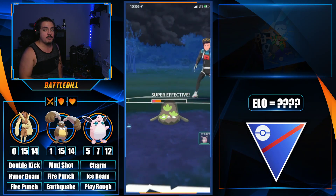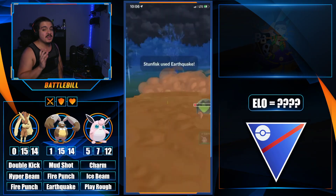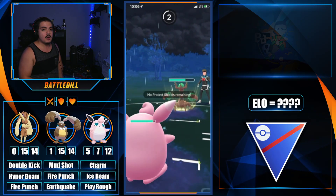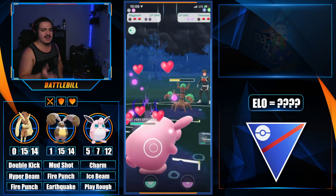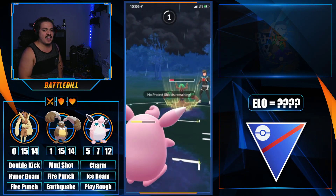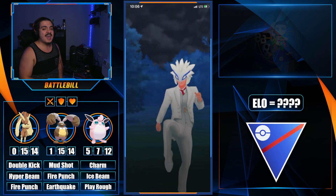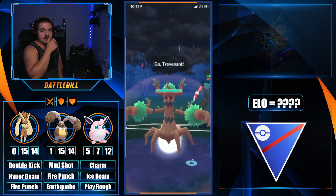We prefer the Diggersby-versus-Stunfisk matchup over Wigglytuff versus Stunfisk, so we preserve Diggersby, land an Earthquake, and go for a Fire Punch that doesn't finish it off due to the debuffs. We give up both shields because their commitment to Stunfisk told us they were double weak to Diggersby. Trevenant is somewhat weak to Diggersby too, and Wigglytuff answers it with Charm. They save their shields for no reason and we overcome a bad lead to win the first match.